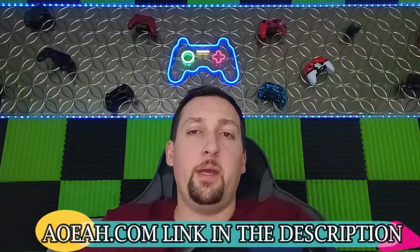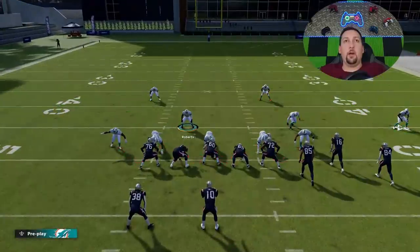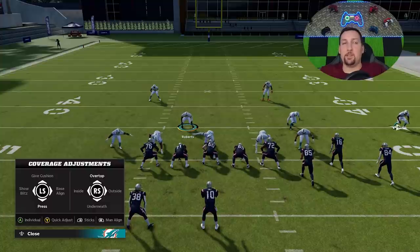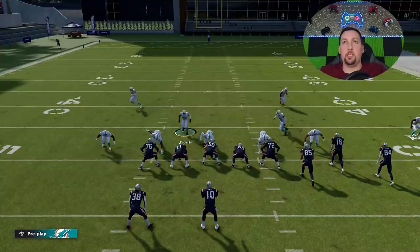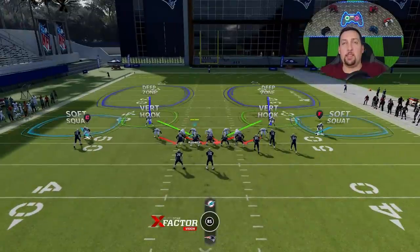Cover four quarters is one of the best run defenses in the game, especially against runs up the middle, and it's also a slightly better pass defense for short to intermediate routes. Cover four drop is better against deep passing. So you have your short/intermediate pass defense and your deep pass defense — and both are very good run defenses. Those are the two best run defenses and the two best pass defenses in this package.